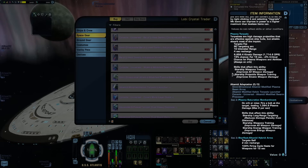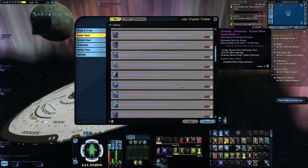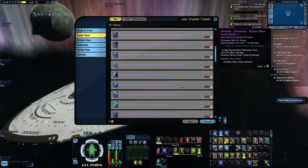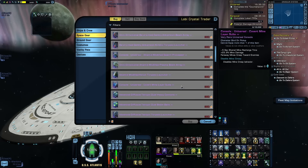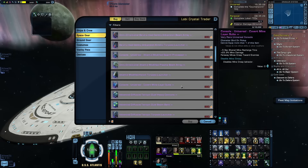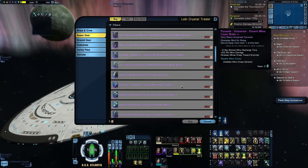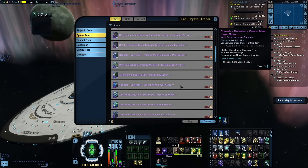Next is Covert Mine Layer Suite — a solo console that lowers the shared cooldown of your mines by 0.5 seconds, gives them a decent Cat 1 damage buff, and allows faraway mines (6–10 kilometers) to creep toward enemies. It's interesting if you like mines, but Ordnance Accelerator is still better: it lowers the shared cooldown by 1.5 seconds, also lowers individual recharge times by 20%, and gives a damage buff to all projectile weapons — not just mines. Plus it's available in the Gamma Task Force reputation. Those shared cooldown buffs don't stack, so there's no point equipping both.